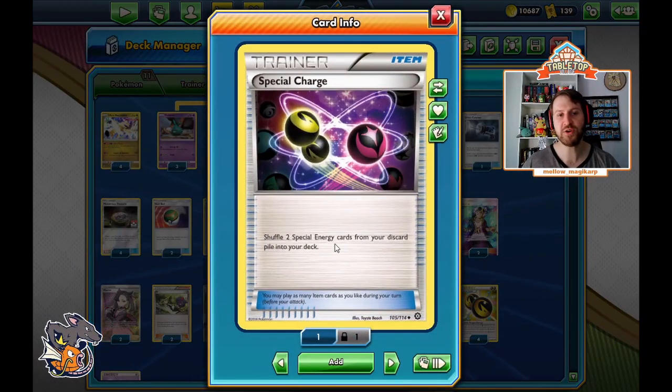Special Charge shuffles two special energy from your discard pile into your deck. We play two of them, because if you have to discard one early you probably need them. The Double Dragon Energies are literally the best thing to attack with — they're literally on the card. So not only do we have four Double Dragon Energies, but we essentially have eight in the deck, which is enough to go through any deck in the format. We can two-shot VMAXs and play the single prize game.